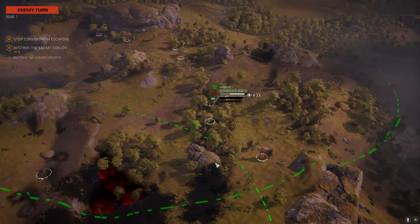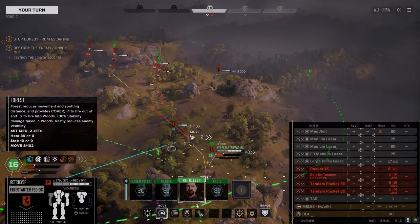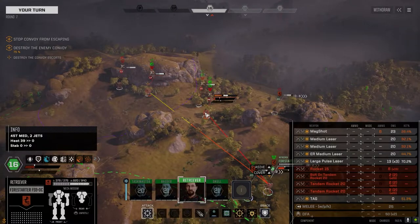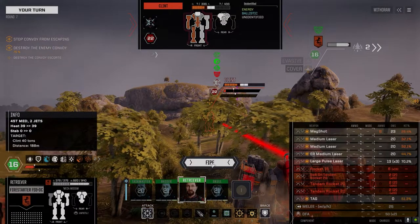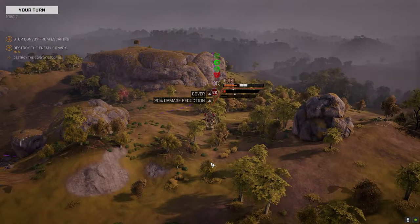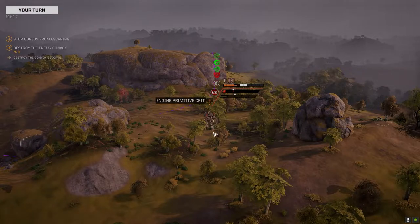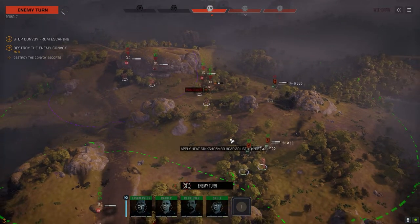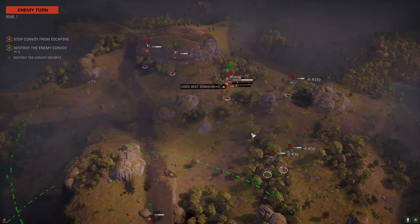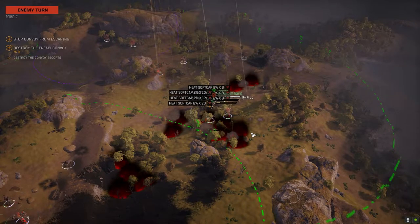I wonder if he's got the same AC as I've got. He's getting into the trees. This Clint standing around not doing anything is bothering me — let's see if we can take him out. I thought we hit the Firebee too. Primitive critical — wait, was it this guy or the guy in the back? This guy. I thought we hit the Firebee and he was panicking.